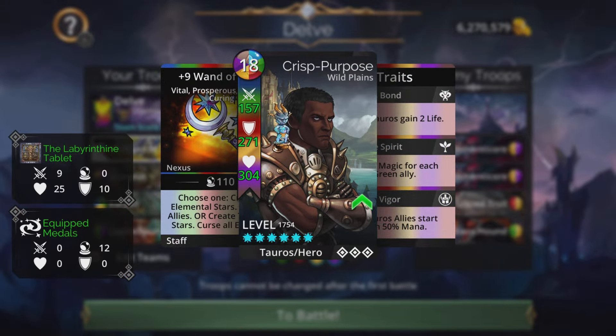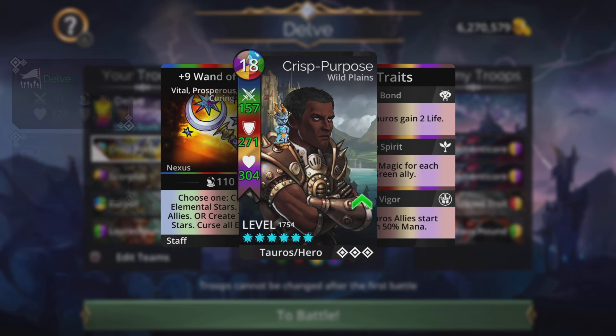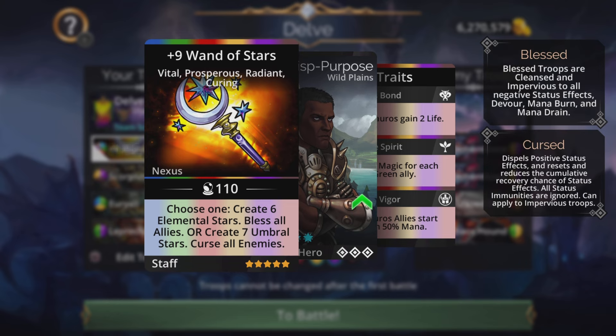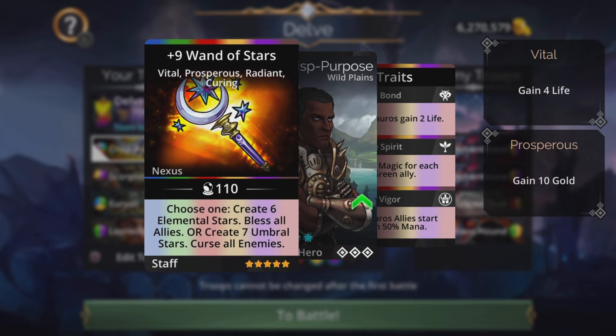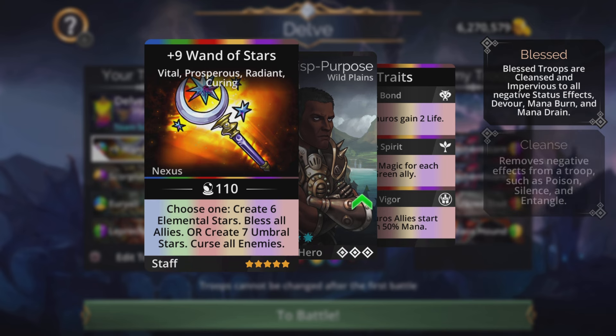The second team is good for going from possibly level 200 all the way up to level 500. Up front we're going to have the Wand of Stars — the second half of the spell creates Umbral Stars, which are yellow and purple gems that also match with yellow and purple. Cursing enemies is very useful here because cursed enemies are no longer immune to any status effects — no more impervious, fortitude, or immunity to poison or stun.